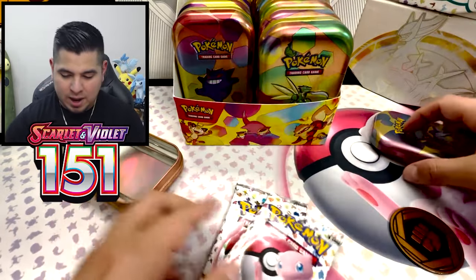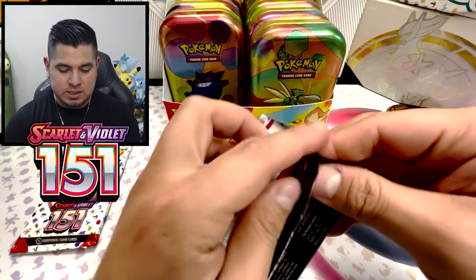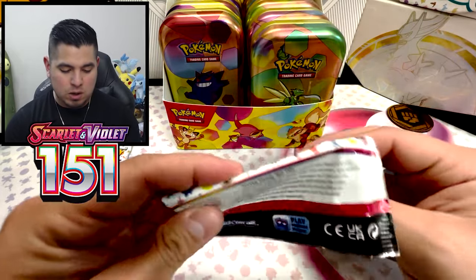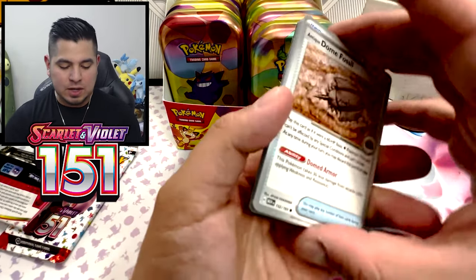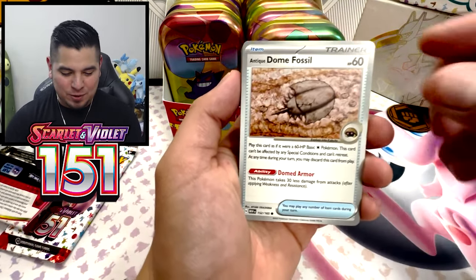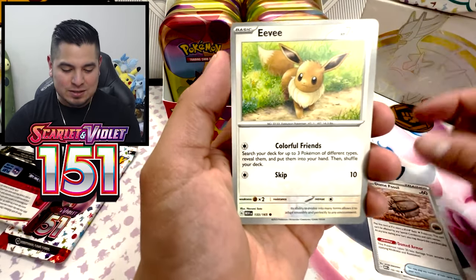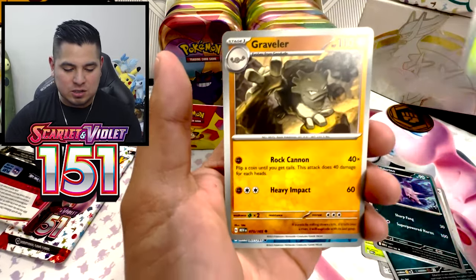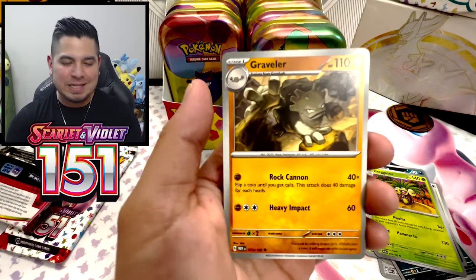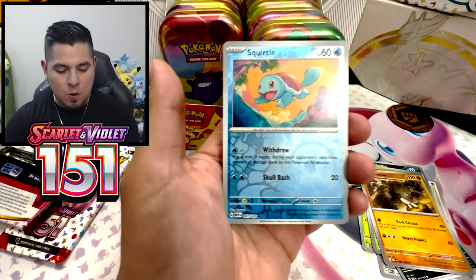We got two packs. I'm going to move everything because there's literally no room. Pokemon 151 — this set has treated us so well. The 20 packs I opened earlier were a hit. With the help of PokéDJ and Nationwide Pokémon, we've completed — not mastered — but we are close. Let's see if this final opening can do it. Squirtle, Drowzy, and a Dragonite.